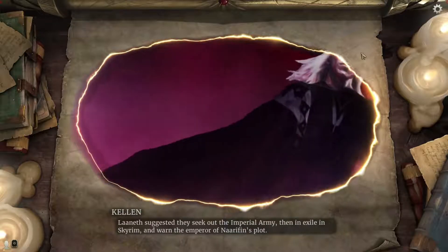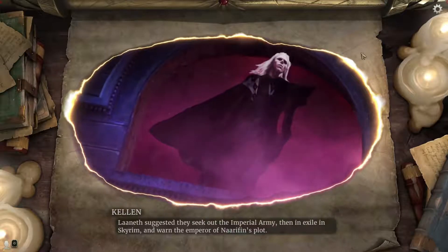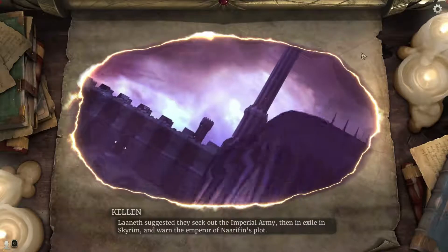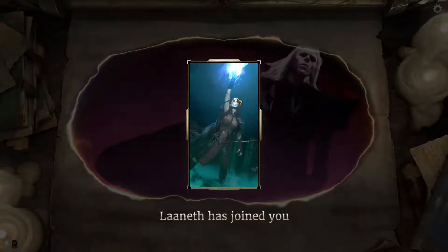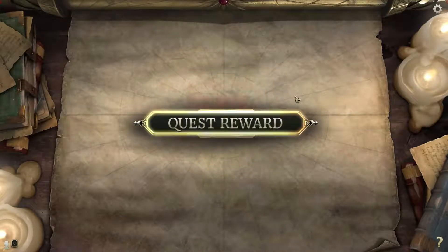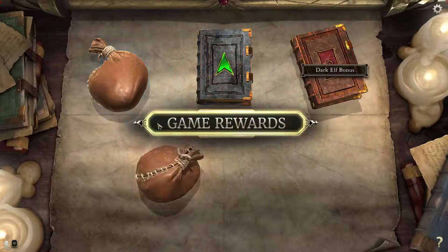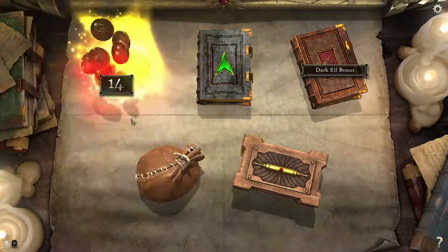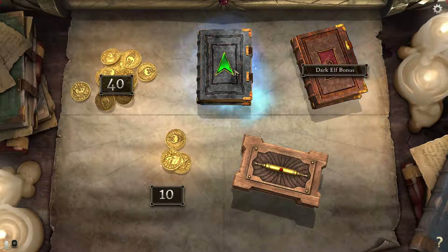To bring about the prophecy, he intended to sacrifice all of the city's inhabitants. Laneth suggested they seek out the Imperial Army — then in exile in Skyrim — and warn the Emperor of Narrafin's plot. Yeah, Laneth, welcome to the party. Level up — ooh, game rewards! Look at all this stuff.